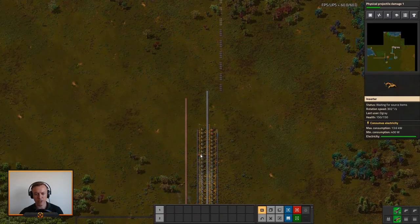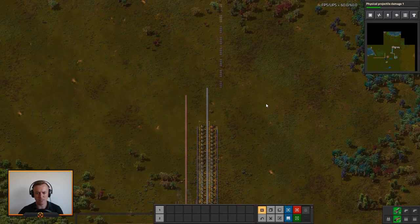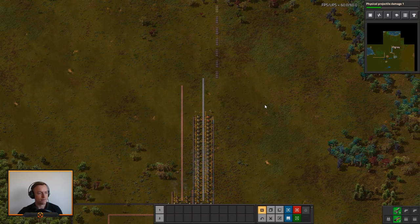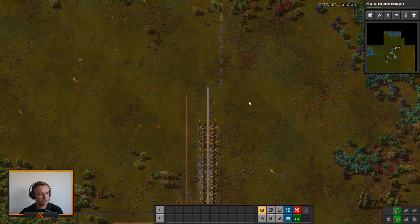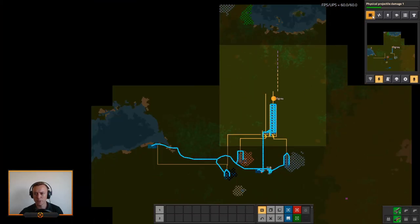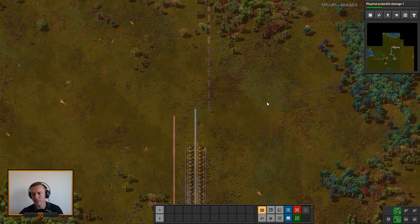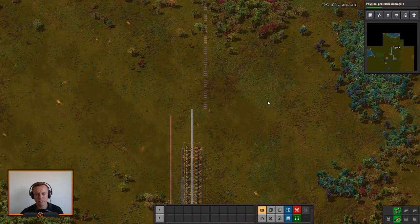We could solve it by turning all this the opposite way, but I don't really feel like doing that. Biters appear when I produce too much pollution. As you can see my pollution cloud right here — as soon as that touches the biter base, wherever they are, they will start to attack, so hopefully they are a bit of ways back still.